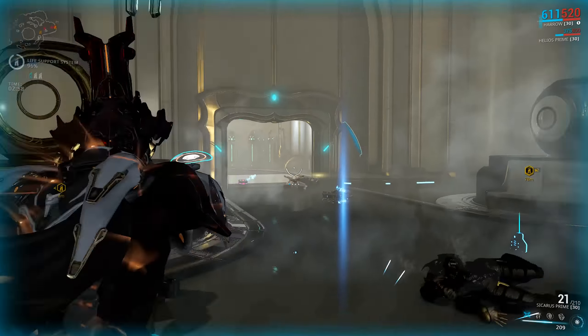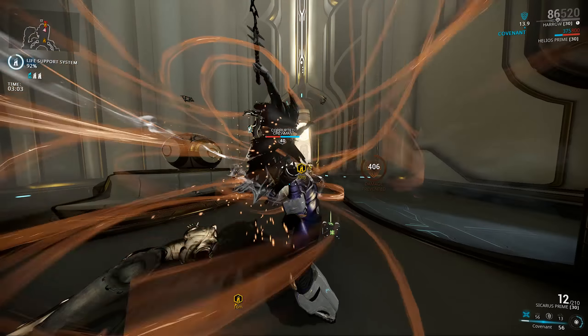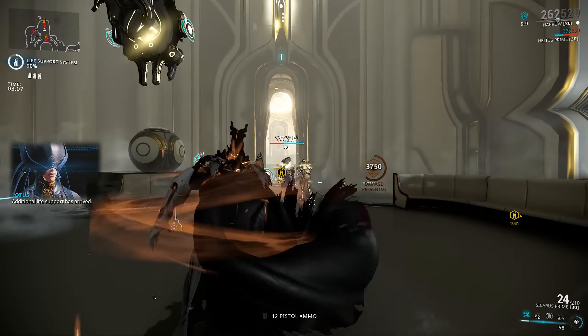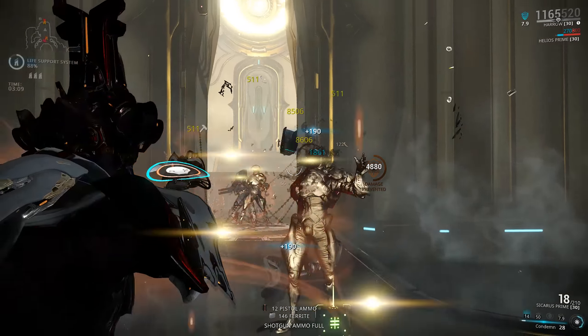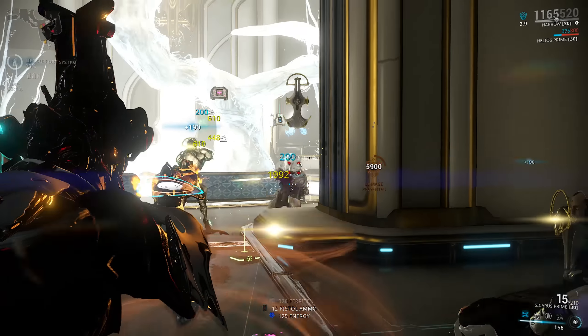Its base damage has been buffed from 40 up to 50, its crit chance is now 25%, and its status chance is now 20%. So between Update 19 and Update 21, the Sycharis Prime has been buffed twice to bring it in line with our top tier weapons, which is great because it gives us more of a selection.